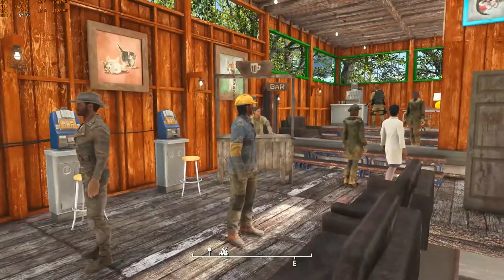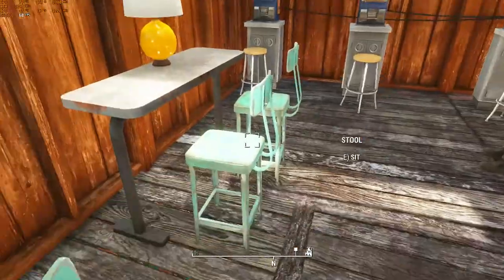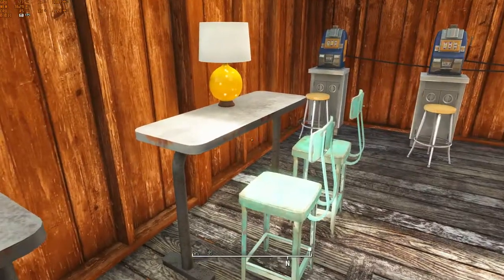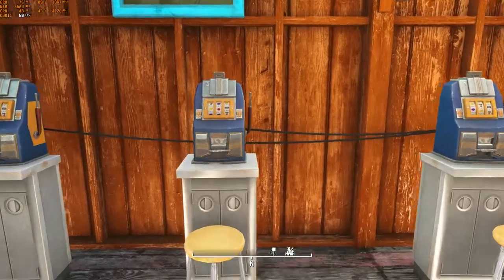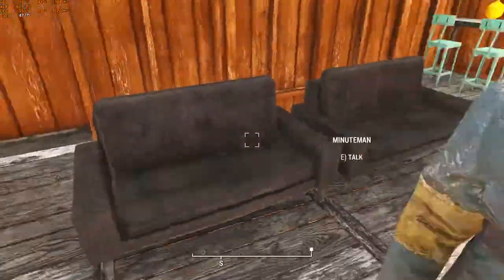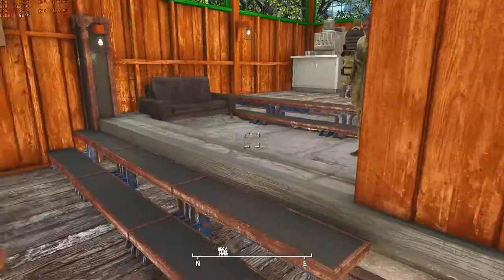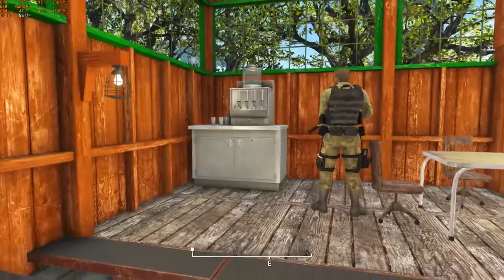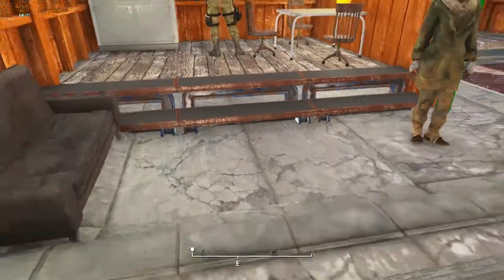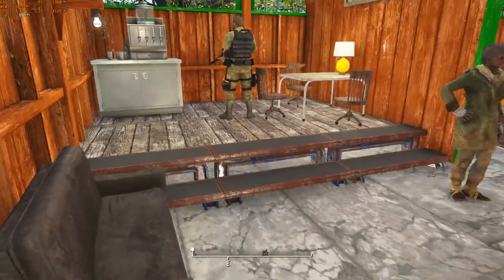Coming up to the third floor, I turned this into a relaxation parlor for settlers. There are bars and bar stools — they can come here and grab a drink from the bar, which is manned. You can play slot machines and they're all hooked up to power. There are some couches just for sitting and relaxing, then a regular bathroom, a manned drink station, and another couch. This is actually the roof of the other building — I use stairs to hide the elevation changes.